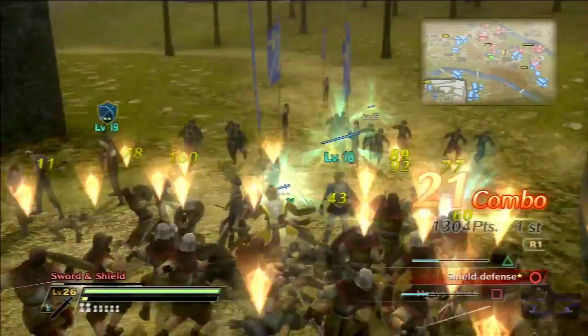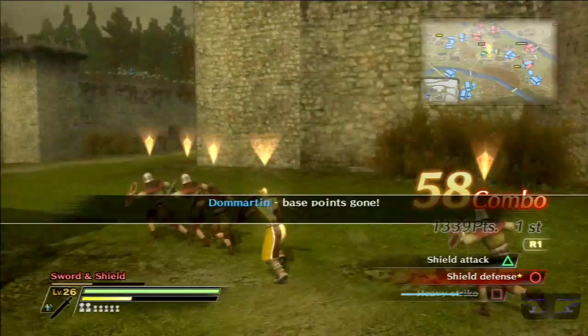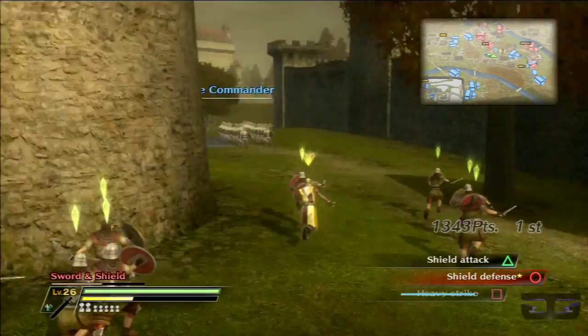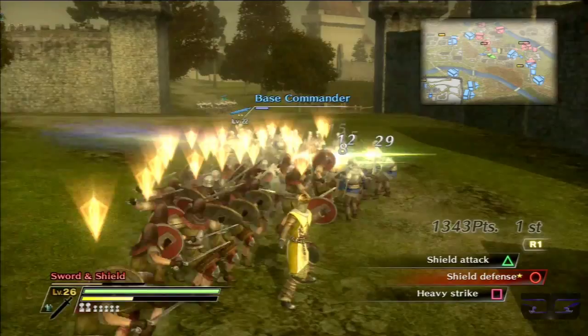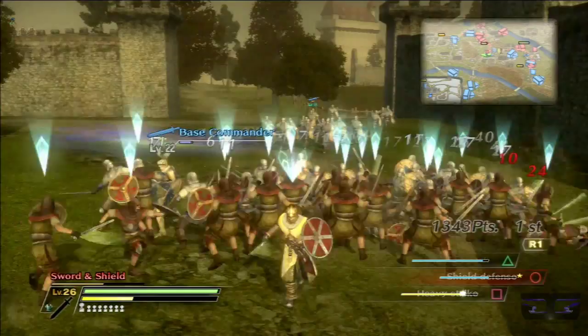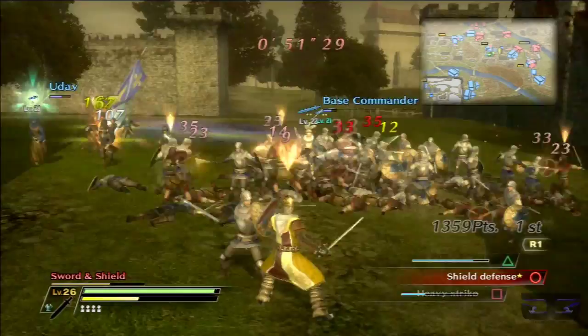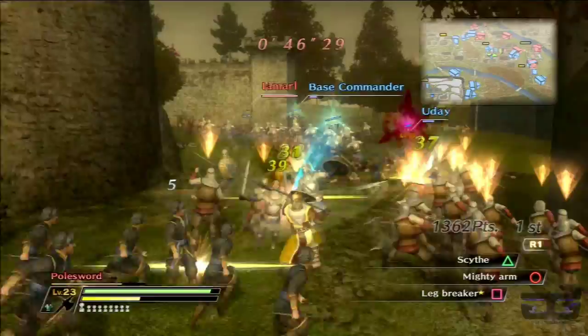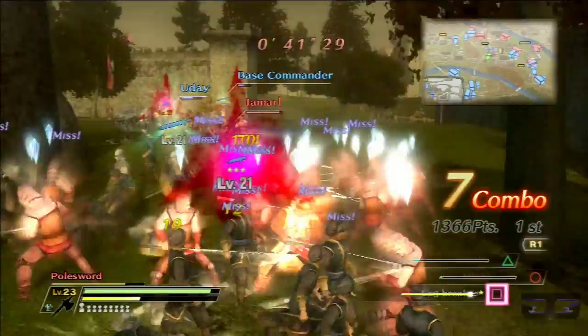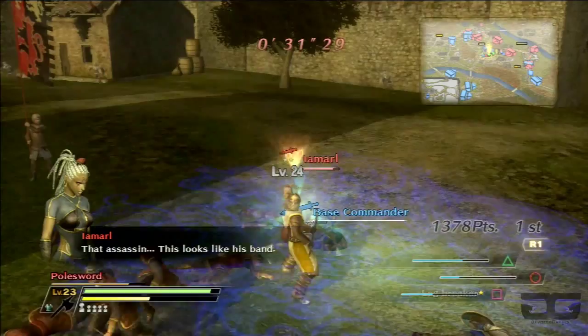Uh-oh, can't lose that. These base parts are gone — go for the base commander. Hopefully I can reclaim this before time's up. I don't have the advantage over the base commander right now, and of course he's using Heavy Strike — just ripping through our shield defense. That's not fair. That unit's using Heavy Strike too. My swordsmen are all dying on me. There are assassins around. I wanted this back before time is up. That assassin — this looks like his band. Might I be their target? There we go — just in time.